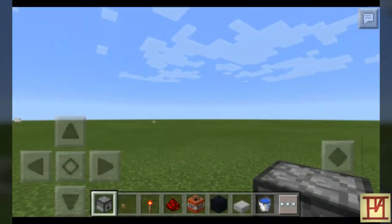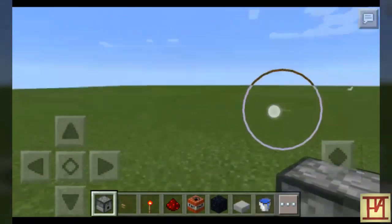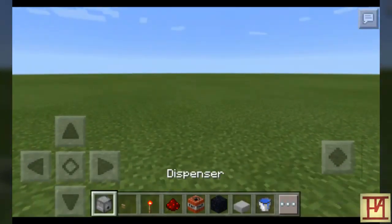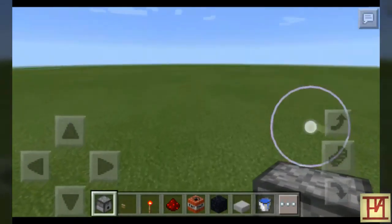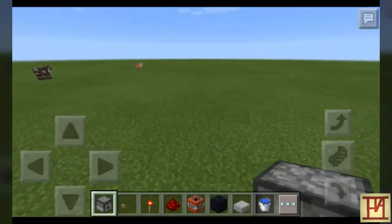Hello friends, this is Vagovias and welcome to my new video. Today I'm going to show you how to make a TNT cannon in Minecraft Pocket Edition. First you need a dispenser — follow me, I put a dispenser like this.